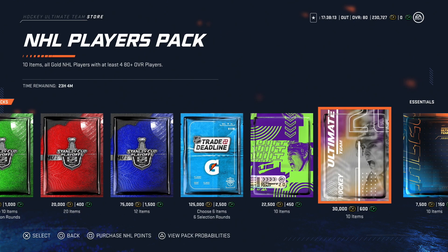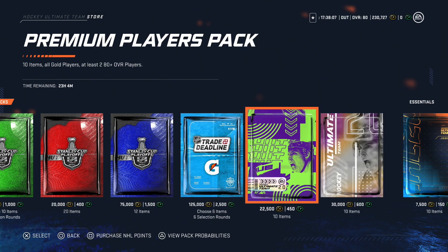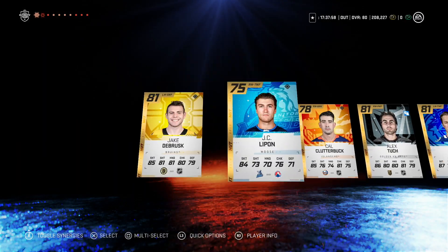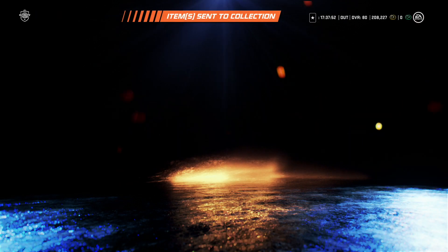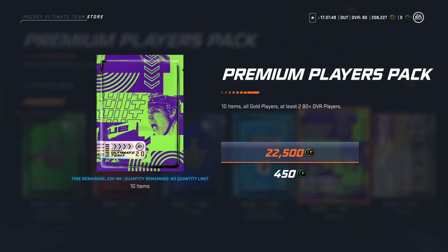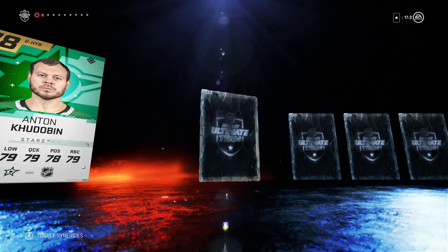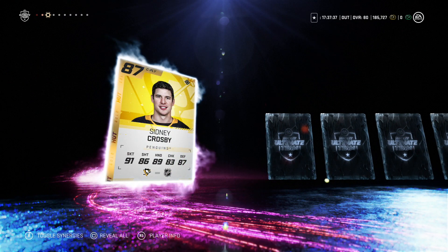Now we're going to the store. I think there are a couple of special packs out - we've got the Premium Players pack and the NHL Players pack. I'm going to open two of the Premium Players packs and three of the NHL Players packs, because that's all it allows you to do. Let's start off with the Premium Players pack - we'll skip the first one. I see a couple of white dots but it looks like they're just 81 overall players, so nothing in the first one.